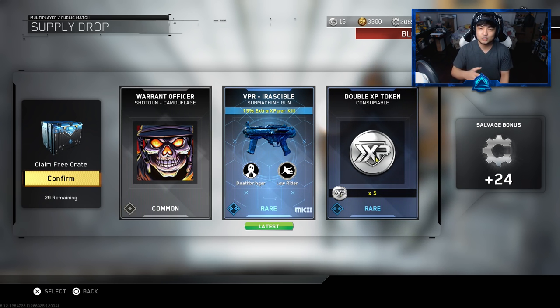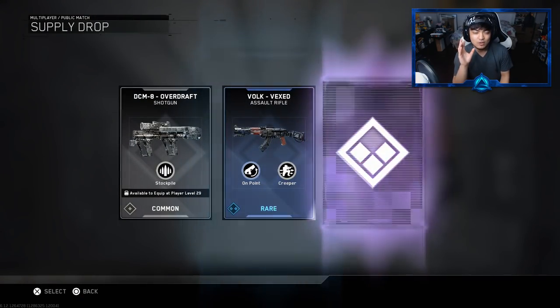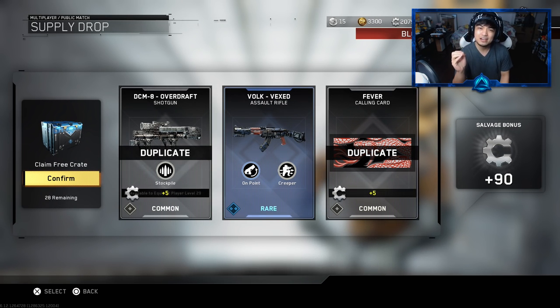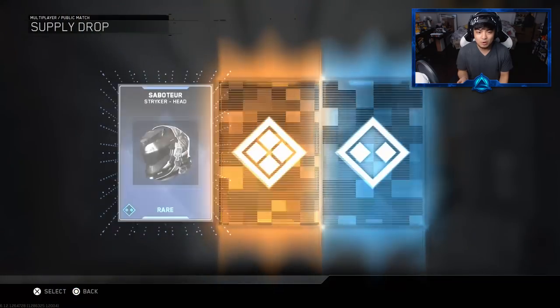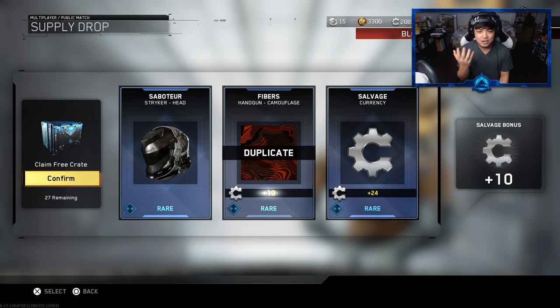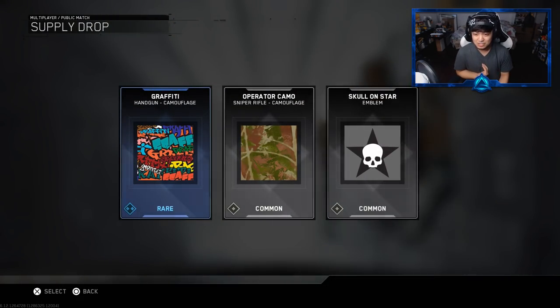We did a weapon accessory hack and got so many awesome weapon accessories, but then my computer just shut down and I lost all the footage - such a heartbreak. But we got the VPR - the Irresistible, I have no clue how to say that - it's a Mark 2, I love it. And by the way, when did they make it so you can put camos on a Mark 2 weapon? I didn't know that until somebody told me. The thing is you can't keep both - it just overlaps. It would have been cool to keep both the Mark 2 essence and your custom camo.